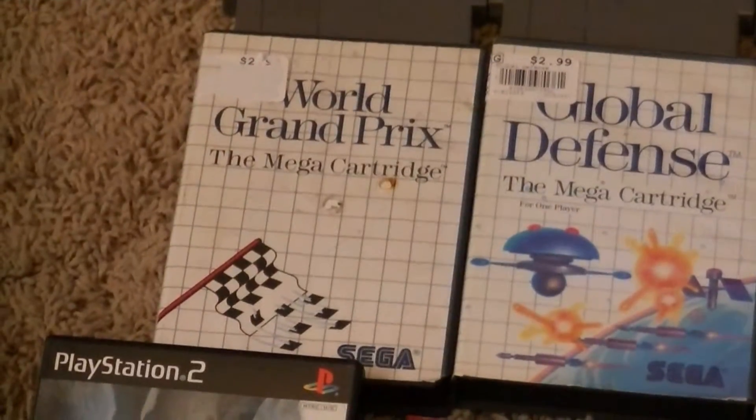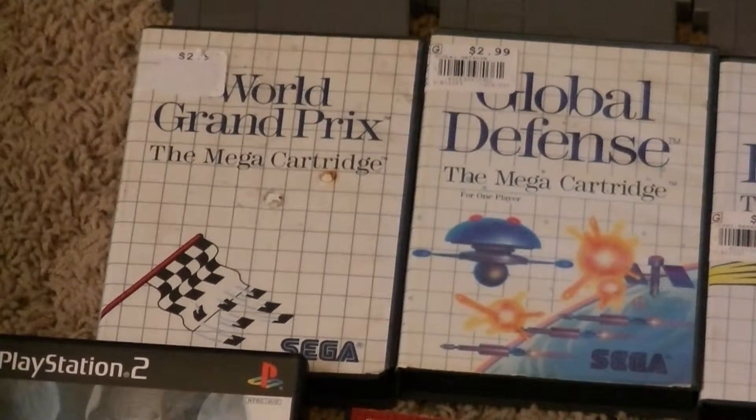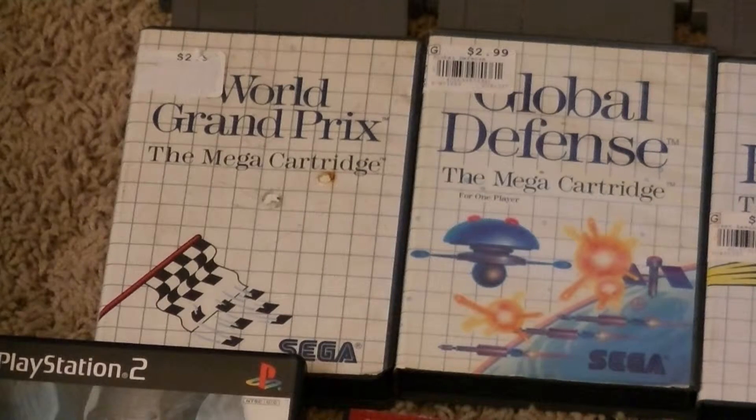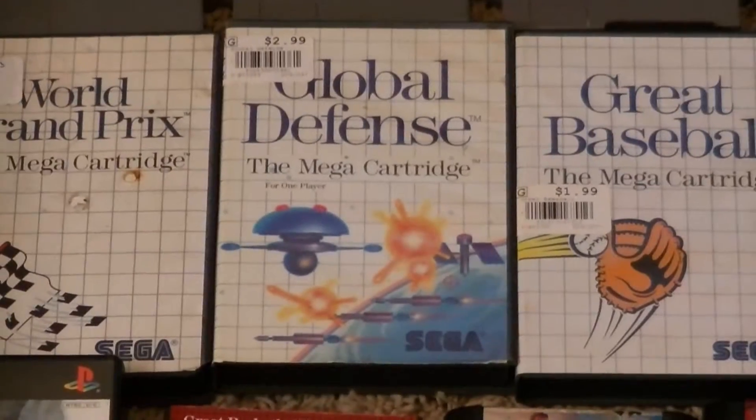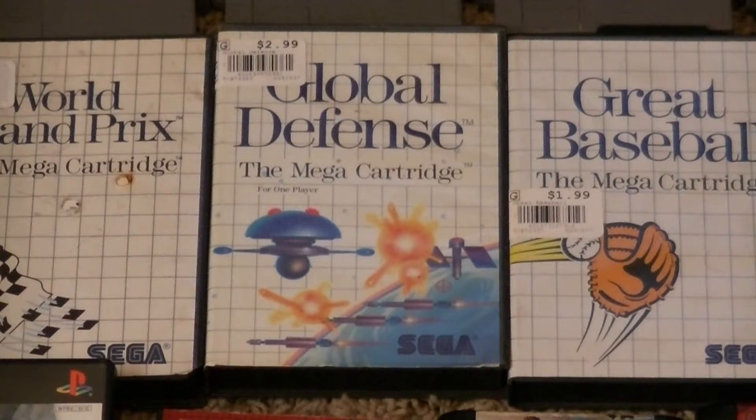We picked up some Sega Master System games for pretty cheap. World Grand Prix — it's kind of like Pole Position for Atari 7800 if you've ever played that, or the arcade version. And there's Global Defense — these five Sega Master System games were all complete, that's pretty cool. Global Defense is very similar to Missile Command, but you're set in space, kind of like Ronald Reagan's anti-missile defense concept from the 80s — Star Wars. You're up in space shooting down Intercontinental Ballistic Missiles.